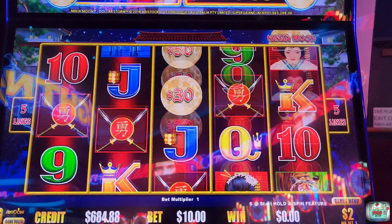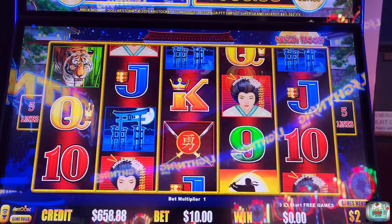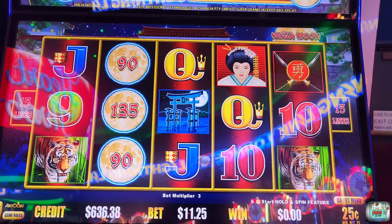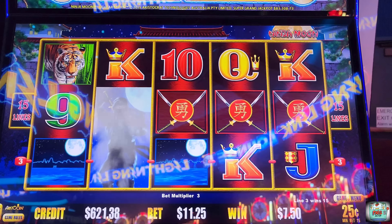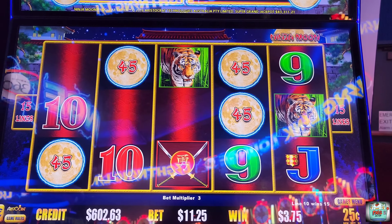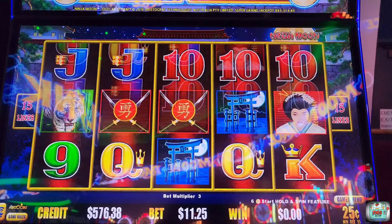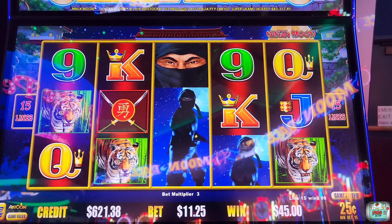Wow. $10.00. $10.00. All right, let's get some pay lines back. Let's get a bonus. Come on. Wow, so close. So we found the one that's dropping the orbs. $11.25. So let's stick here for a little bit. $11.25 back. Come on, baby. $45.00 — we'll take that.